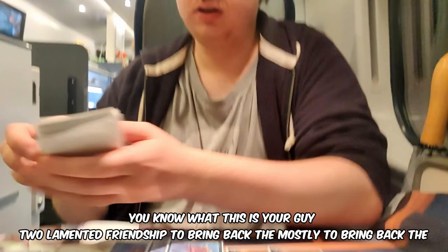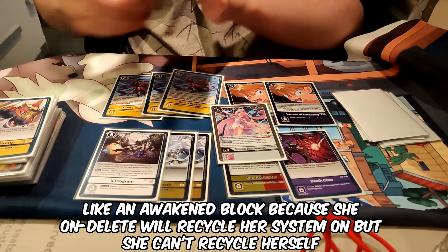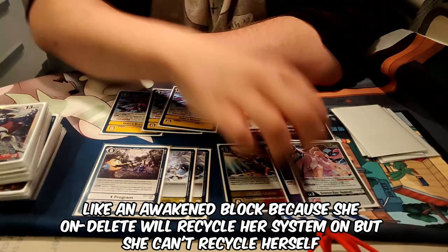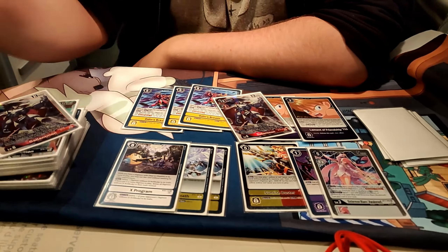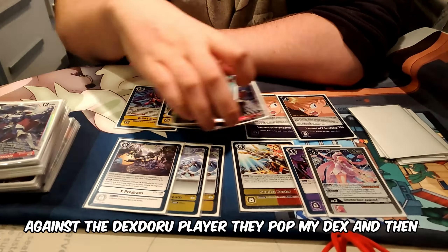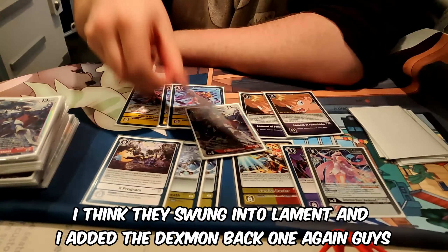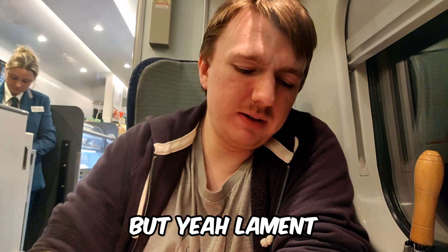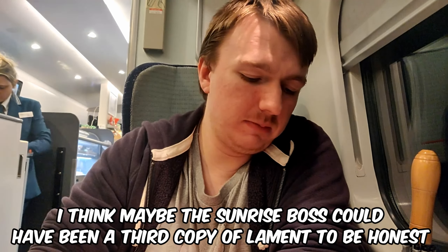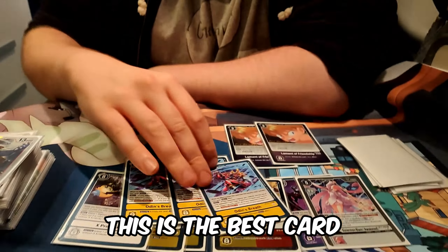Two Lament of Friendship - mostly to bring back the Blanc Awakened, because on the field she'll recycle her System on but can't recycle herself. So Lament recycles her, but it can also recycle the Gallant. The very funny moment against the DexDoru player: they popped my DefX one, then swung into Lament and I added the DefX back. In hindsight the Sunrise Buster could have been a third copy of Lament, because being able to add back your Awakened pods is very important. But this is the best option in the deck - Odin's Breath.